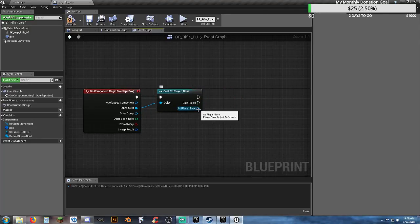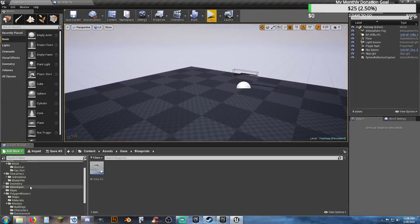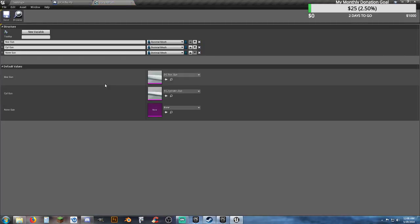We need to grab things from our box, right-click and add event on component begin overlap. This time we want to cast to player_base because that's what we're using — we're not using a third person character anymore. We're doing this as a single player mode. It probably wouldn't hurt to, like we did before in our blueprints, we had the guns struct and the guns enumerator — let's set up more this time. So we have box, cylinder, and none.